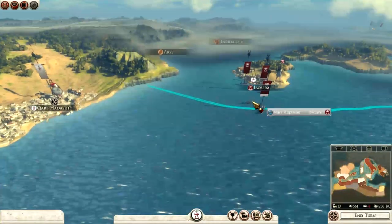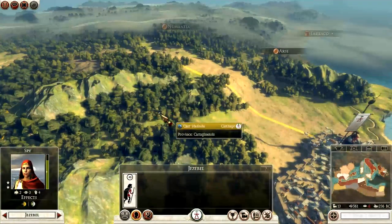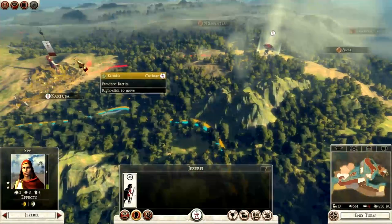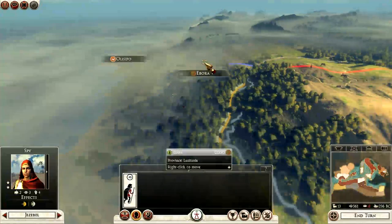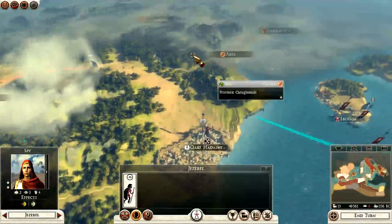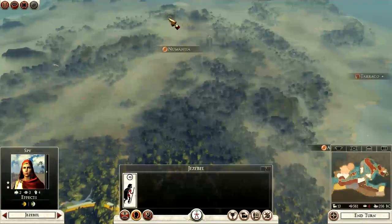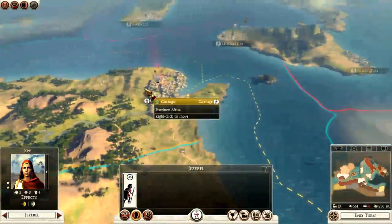I do have a spy somewhere - there she is. Not a general, a spy - Jezebel. We should bring Jezebel over here. She's actually going to be heading towards Ebora because I want to take this province to give myself all of the south. I need to be careful of the Cantabri - they've expanded and hold both these provinces, possibly one more. But those are my plans for the next episode.